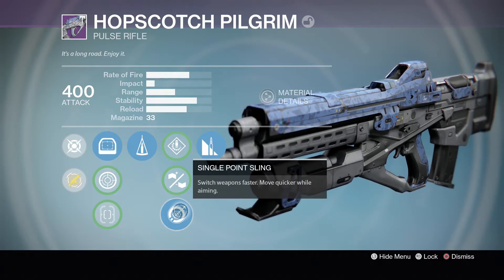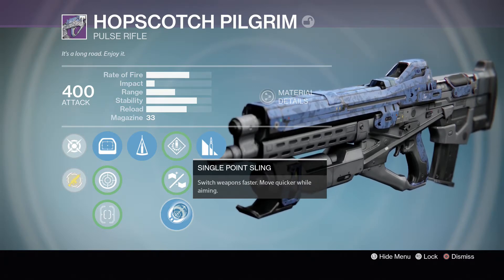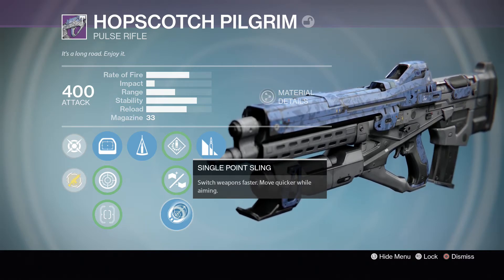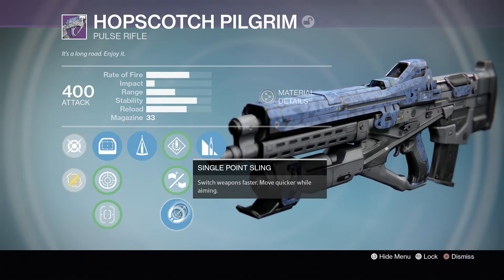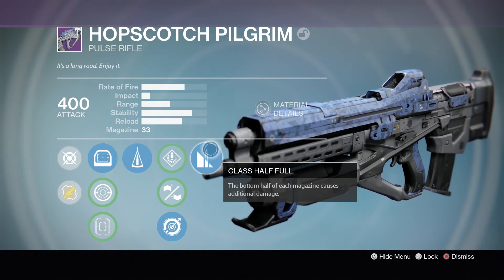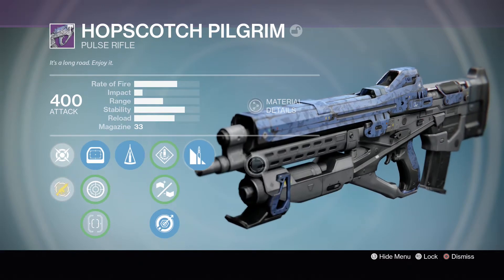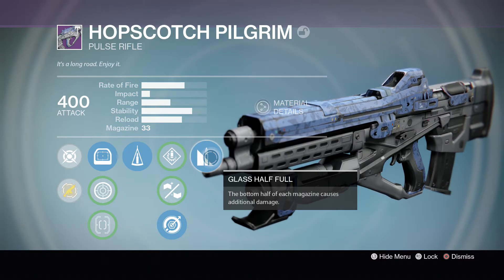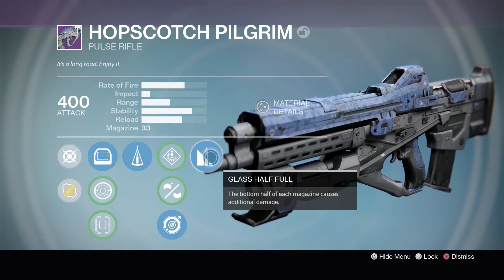Single Point Sling is really useful especially since this is a medium to longer range pulse rifle — when someone gets too close you can quickly switch to your special weapon, whether it be a sidearm or a shotgun, and just blast them away. The last perk is Glass Half Full: the bottom half of the magazine deals additional damage, which is nice extra damage for when you're running low.